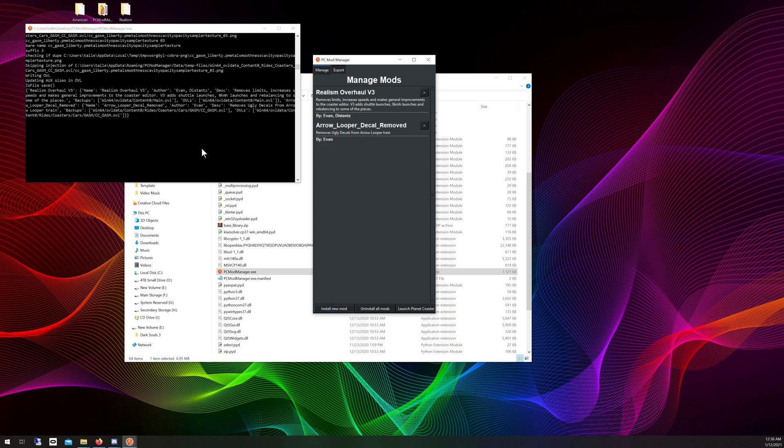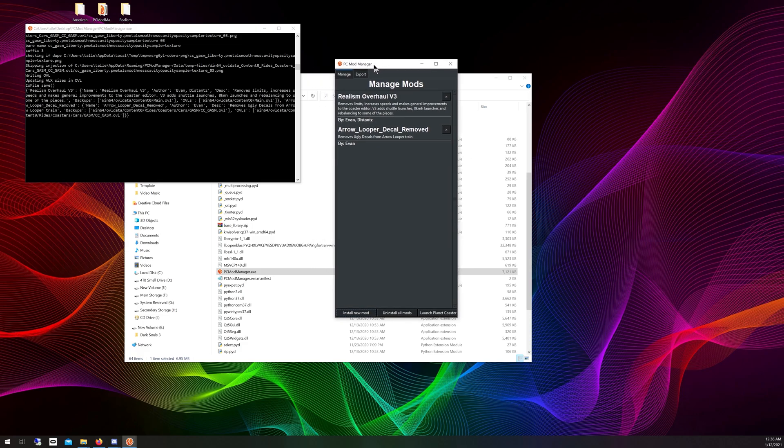Once installation is complete, that's all you have to do — your mods are now installed. After you've told PC Mod Manager where your Steam folder and Planet Coaster are located, just click Install New Mod and you're good to go. You don't have to launch Planet Coaster from the mod manager; you can launch it any way you choose, such as a desktop icon.